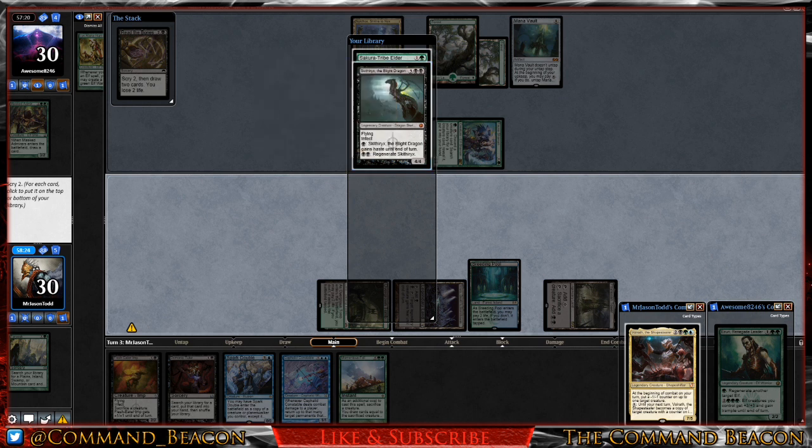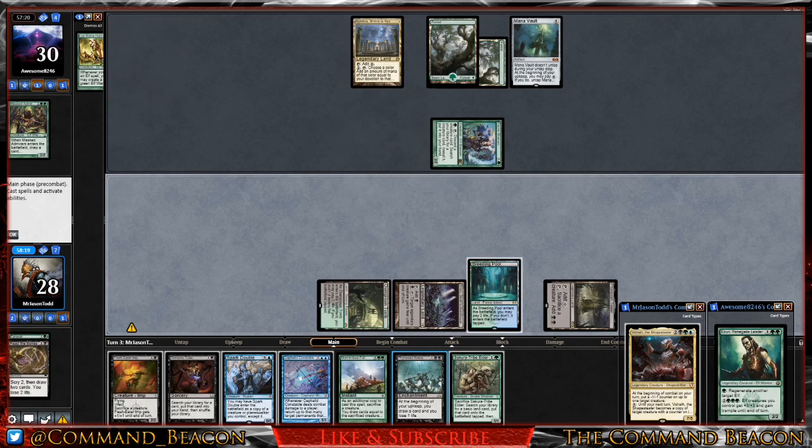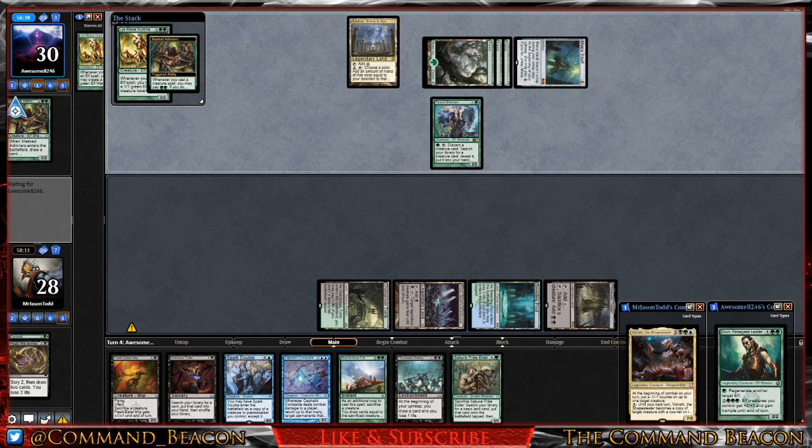I'm going to put Skithiryx on the bottom and Sakura-Tribe Elder on top. We also drew into Phyrexian Arena, so not bad at all. We tap down and pass the turn back to our opponent. They play Lys Alana Huntmaster and the Masked Admirers triggered ability is on the stack as well.